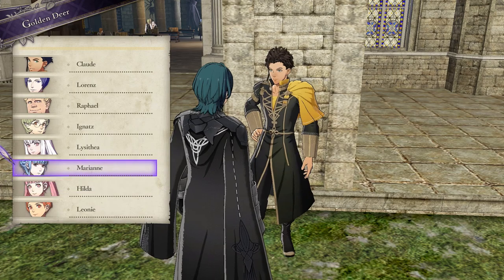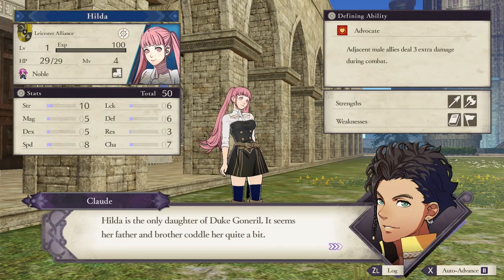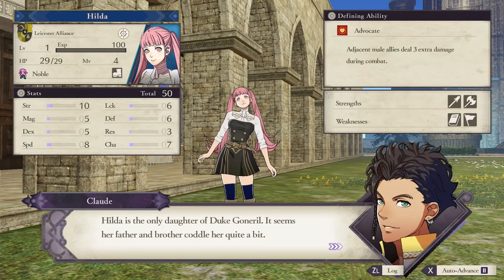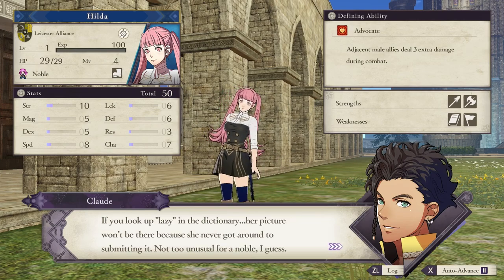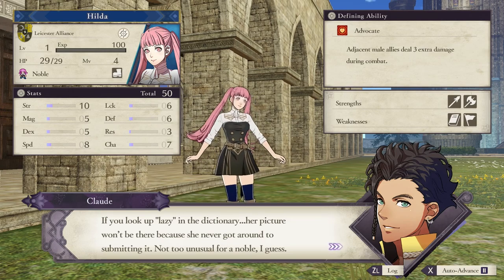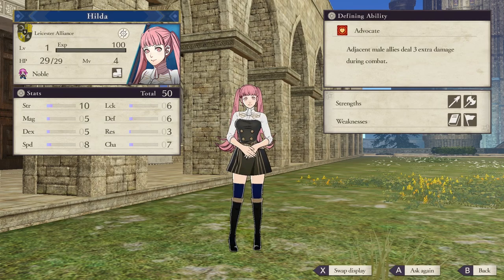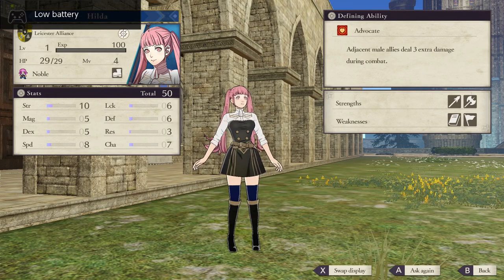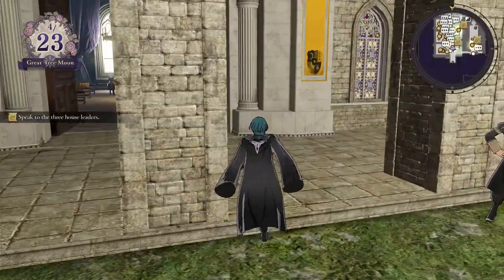They all seem a little bit more quirky. Hilda's kind of like an airhead valley girl type - she's always about shopping and stuff like that. I think she's a bit of a spoiled brat. When I've fought her in campaigns as the Blue Lions, because you have like practice battles against each other, she seems to be like a barbarian axe-wielding kind of fighter. Although again, you can make her whatever you want her to be.